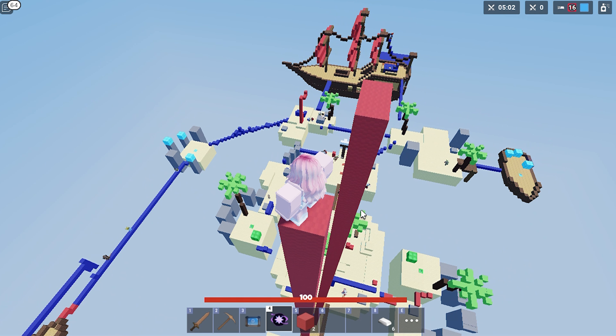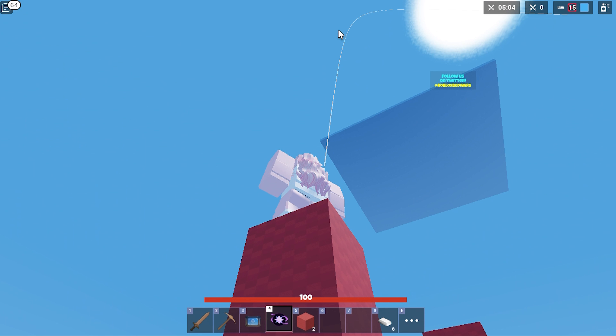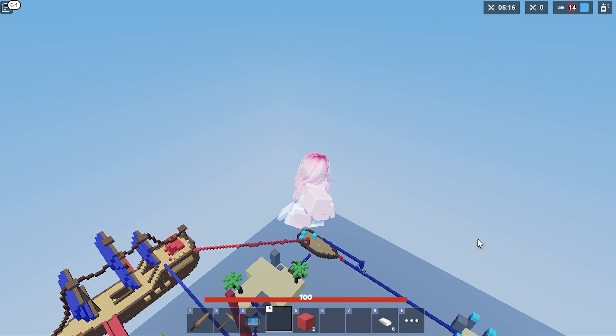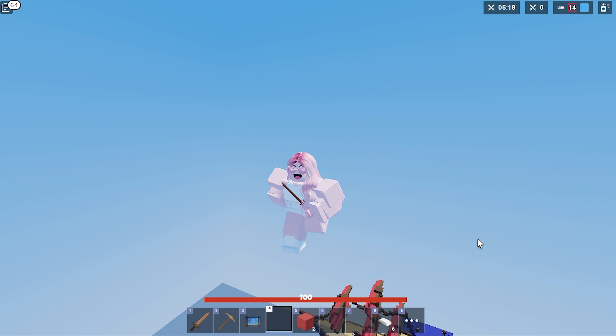Block your way all the way up as far as it'll let you go. Take your telepearl and angle it about like this. Release it — and guess what? You are now on top of the spectacle box and they are going to have a super hard time trying to kill you.